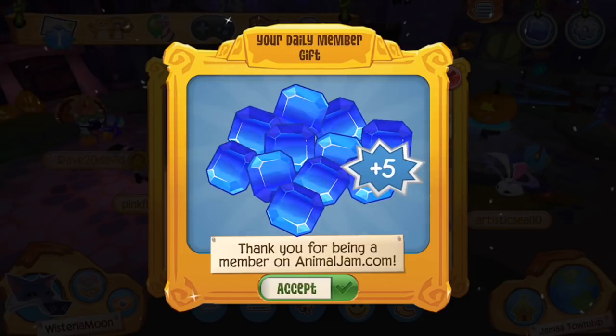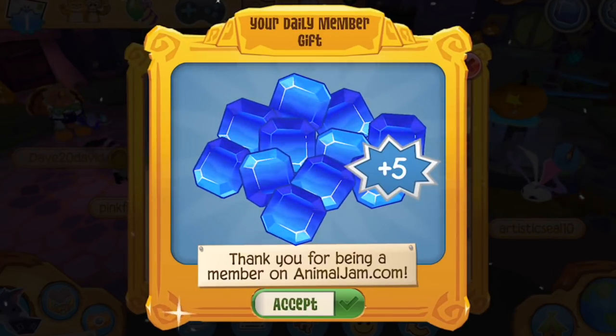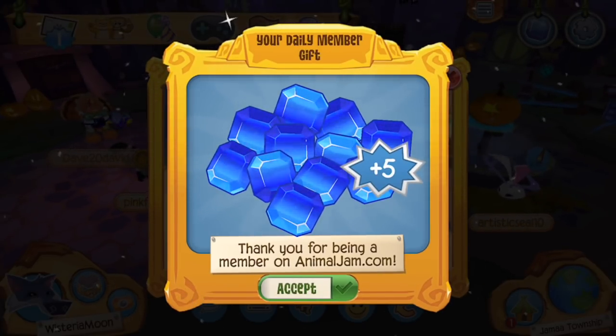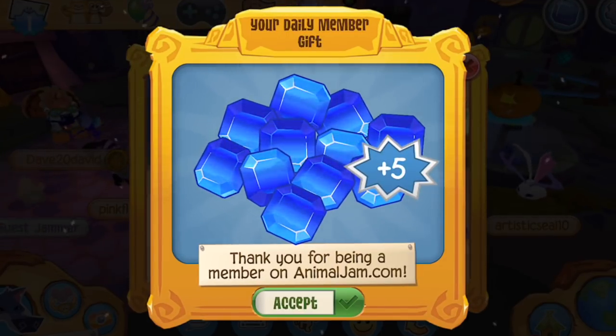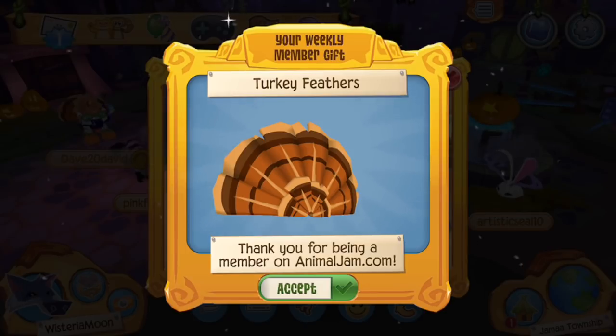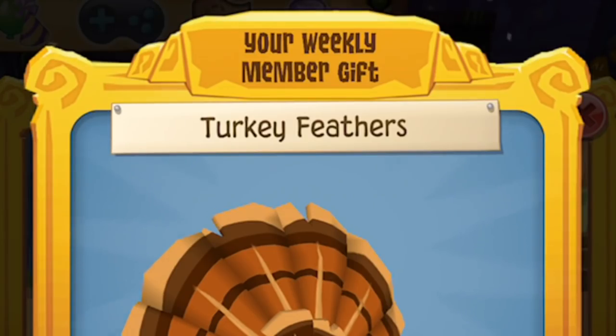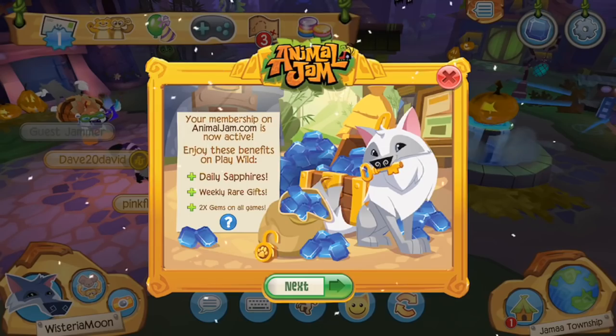A lot of stuff has happened since I last played on Animal Jam Play Wild. As you can see, my daily member gift has finally showed up for some strange reason. My Animal Jam Play Wild account was not syncing with my actual main Animal Jam account. So yes, I am now receiving a daily gift of five sapphires for being a member. Let's go ahead and accept this gift — and what the heck, is this turkey feathers? I had no idea that we received weekly member gifts. That's pretty exciting, so let's go ahead and accept that.